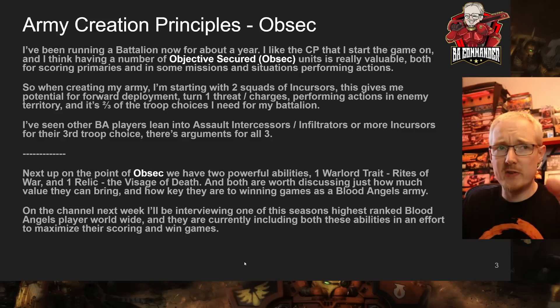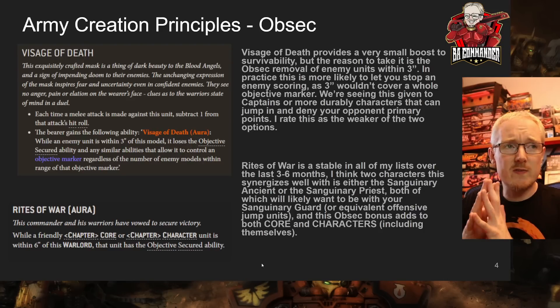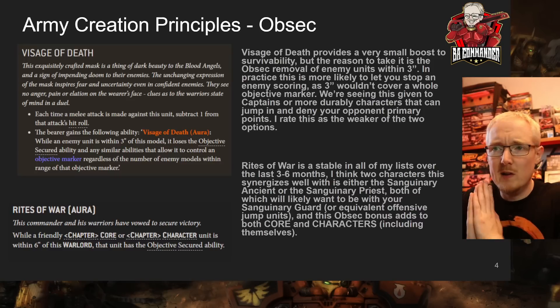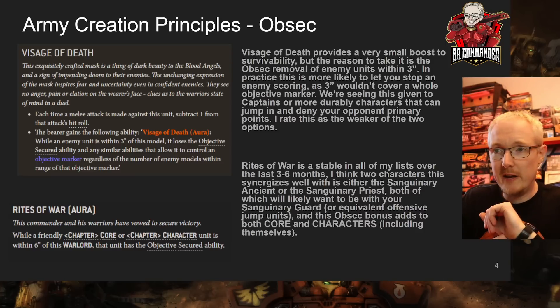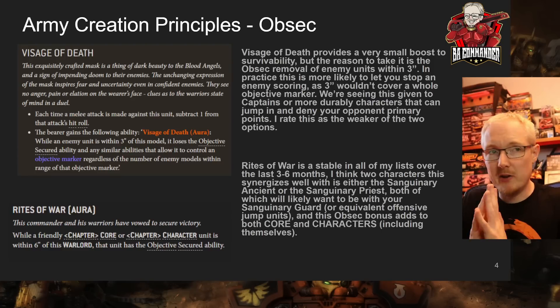It's interesting that some people put both the relic and the warlord trait on one character, but Chris put it on two separate characters. This gives you two ways of potentially flipping objectives, and sometimes flipping those objectives is literally the difference between a win and a loss. Visage of Death is the lower of the two picks — it provides a small amount of survivability, but I don't really rate minus one to hit in melee as a great ability. Quite often I lose the whole Sanguinary Guard squad in melee anyway.